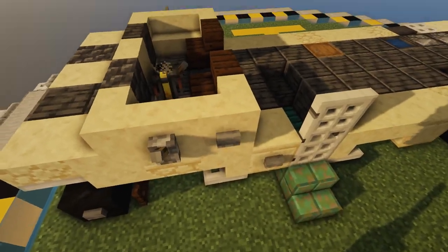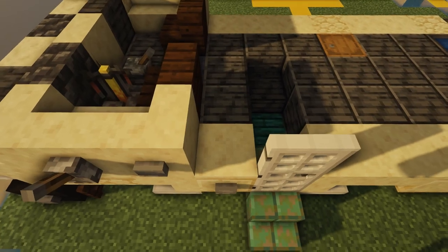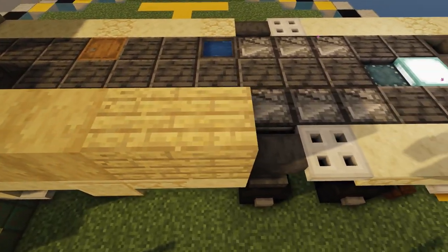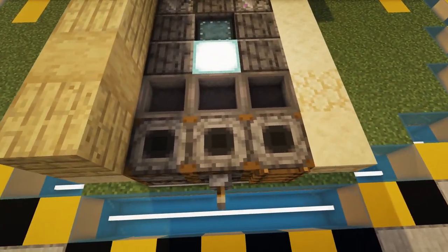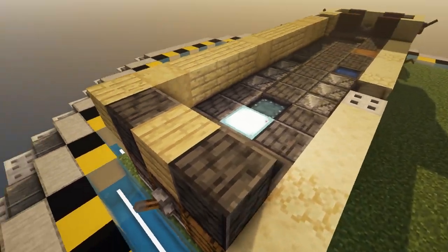Across from the brewing stand on the outside you can also put in two levers as well as two buttons on the sides of those. Then behind that we're going to start putting in some of the birch as well — birch planks, planks, wood, wood, plank, plank, plank, wood — just varying the textures a little bit, and put some deep slate in between there.